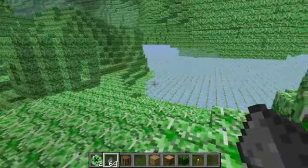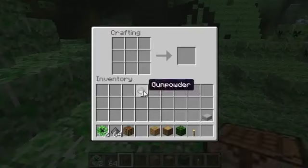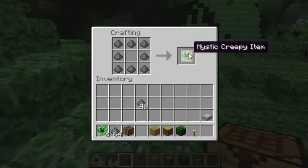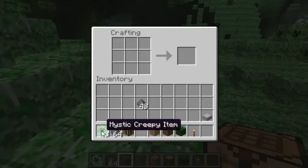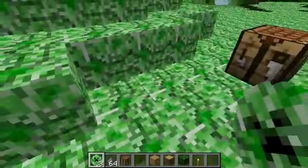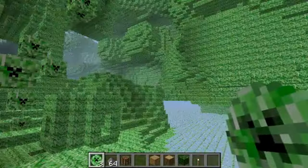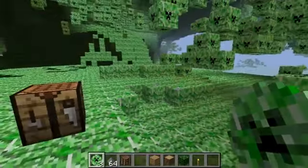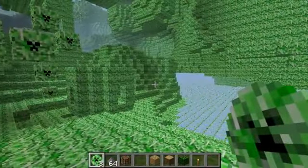So basically when you're in your normal world, you kill creepers and you get gunpowder. When you get gunpowder, you craft it like this and you get a mystic, creepy item. And when you're in the normal world, you right-click somewhere and it will bring you here. Same here — if you right-click somewhere in this dimension, you go back to the normal world.